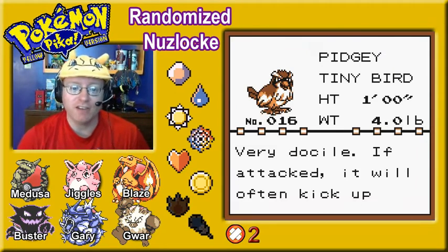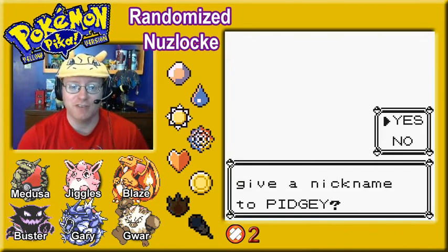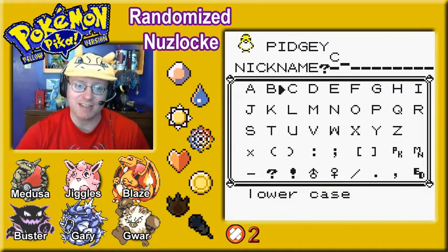Chirp the Pidgey has been added to the Pokedex. Pidgey, the Tiny Bird Pokemon — very docile. If attacked, it will often kick up sand to protect itself rather than fight back, lowering your accuracy what feels like 52 stages before you have a chance to do anything.